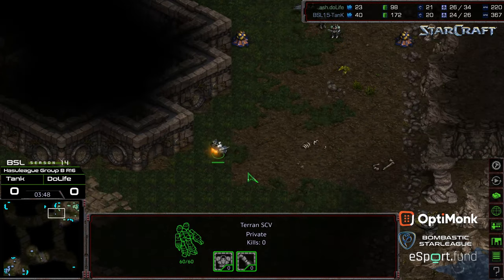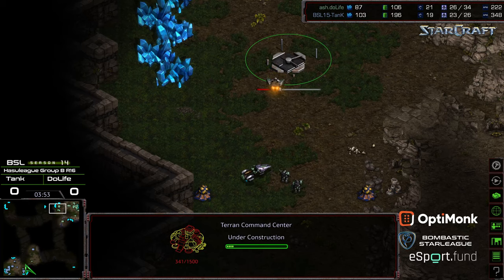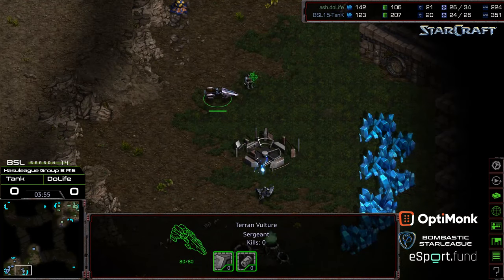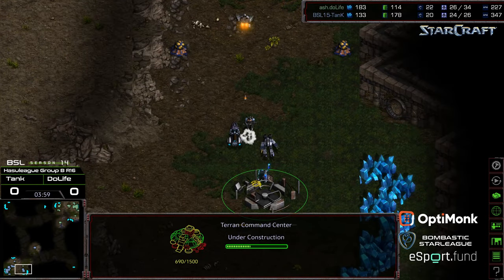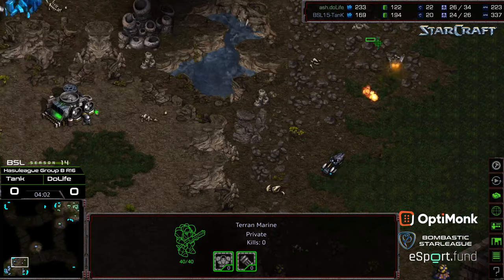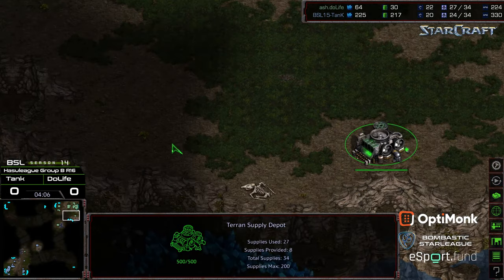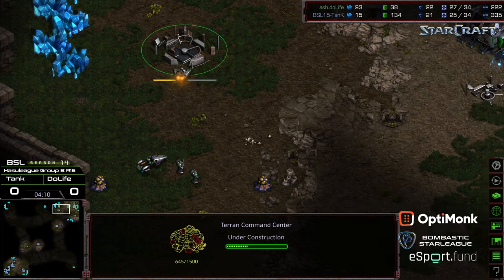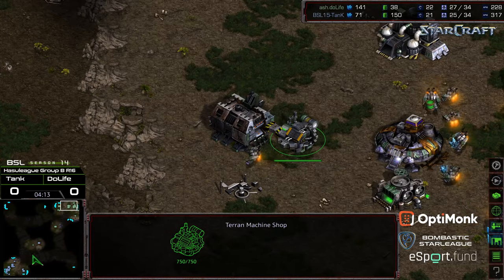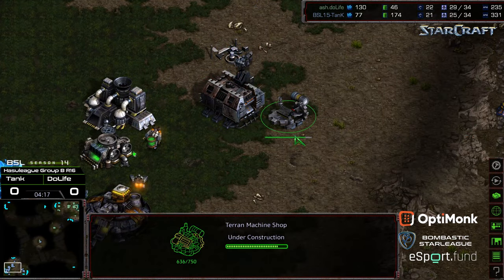We'll see if they're as experienced. Tank wandering up just to catch both the vulture and the command center — well played, to get that scouting information. Duelife doing the same in the opposite corner on a bit of a delay. Looks like there's one less marine on that front, so that vulture should be able to hunt down that SCV without too much trouble. But Duelife right now seems to be just a little bit ahead in the macro — just slightly ahead on supply. He's tacking on an additional factory.